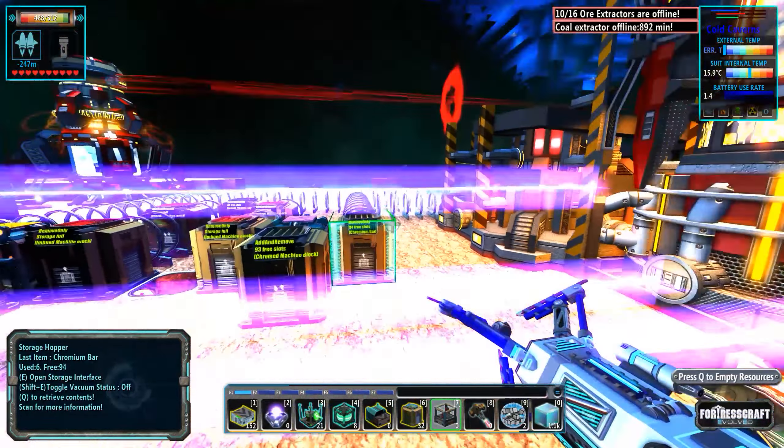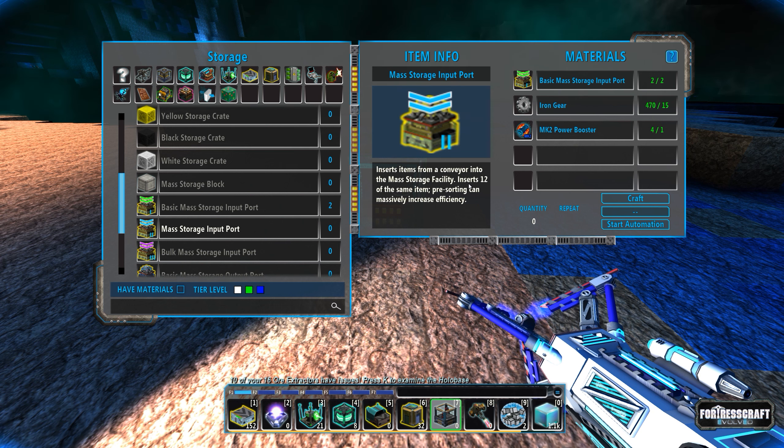There we go — weird little anomalous bugs. Mass storage blocks are pretty easy; they require tin plate. I might need to get some more tin eventually. The basic mass storage insert puts five of the same item at a time into the mass storage facility. Pre-sorting can massively increase efficiency.